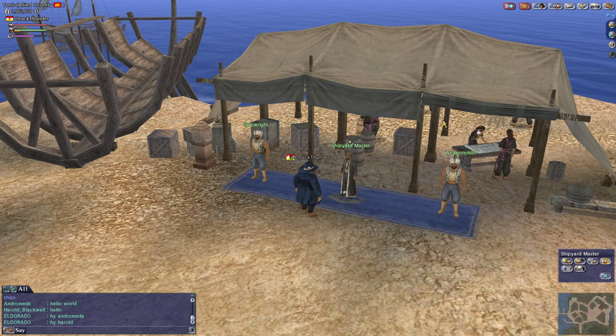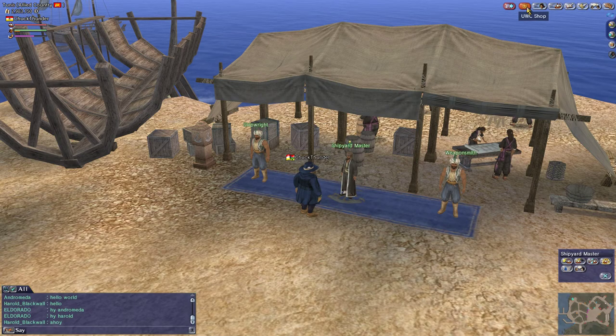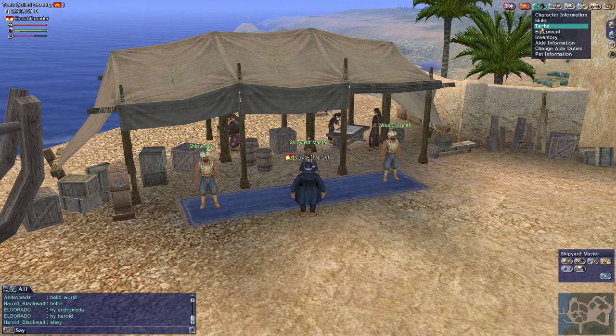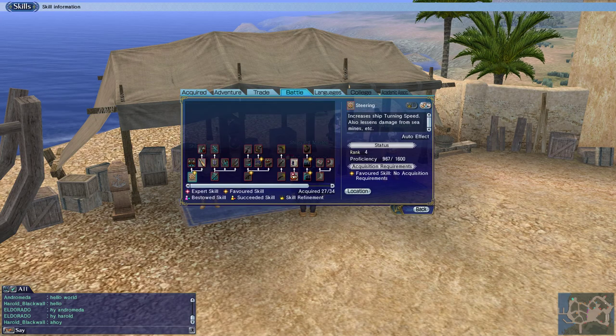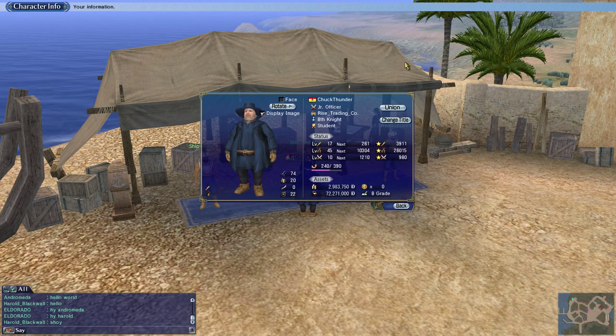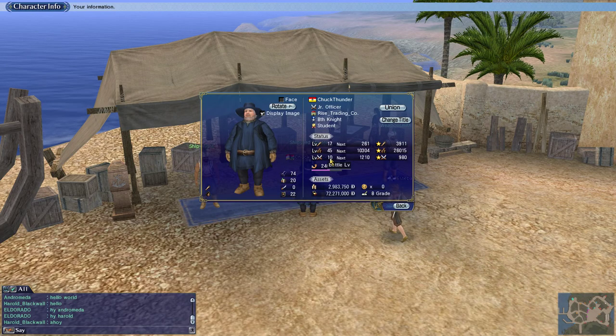All right everyone, it's your boy Chuck Thunder and we're back. We finally got the battle levels we needed to go get shipbuilding. We came back to Tunis. We got our shipbuilding skill level 1, repair level 3, and battle level up. I went and did some school quests and got my intermediate exam done. I still have to do the advanced maritime exam, but right now I've got to level 10 battle levels.